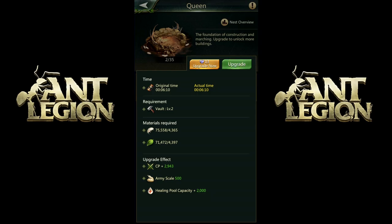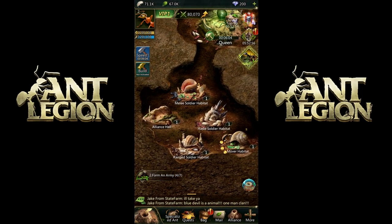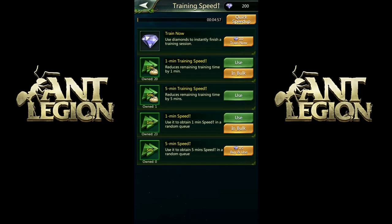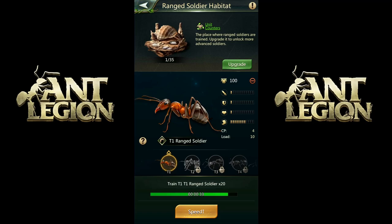I want to upgrade the queen. Okay, I have the requirement for the vault. Let me start working on that. Where is the ranged habitat? We need 20 of these — start training. Let's see about the speed-up. I have one five-minute speed-up. The difference is training speed versus building speed. So in bulk, let's do that one. This one is nearly done because I used four of them — it doesn't go to five because you'd be wasting some, which is kind of smart. They also automatically finish it if it's less than a minute, which is very smart.